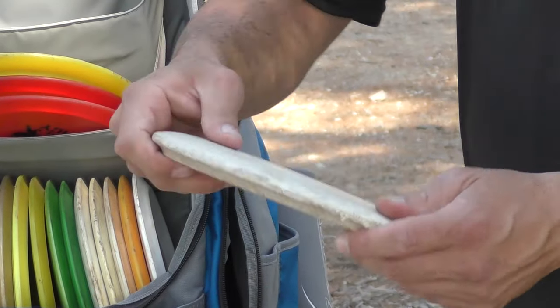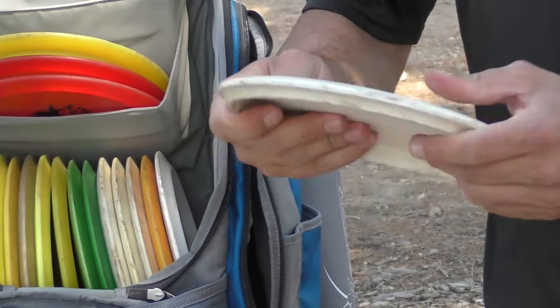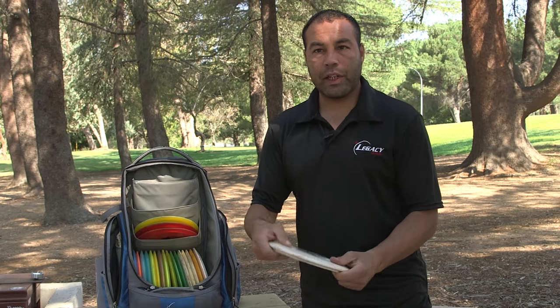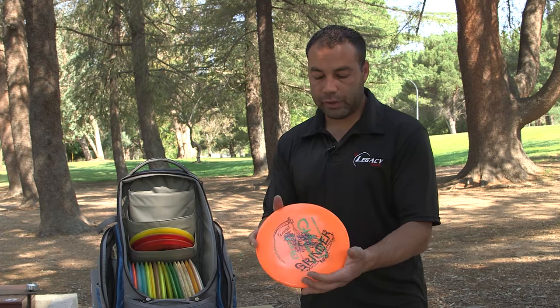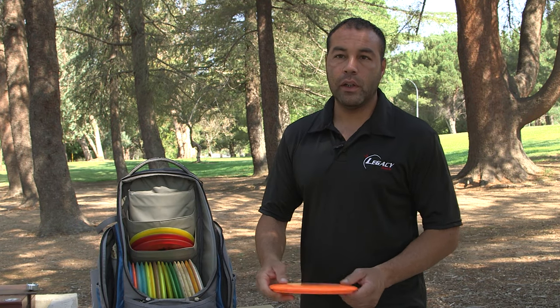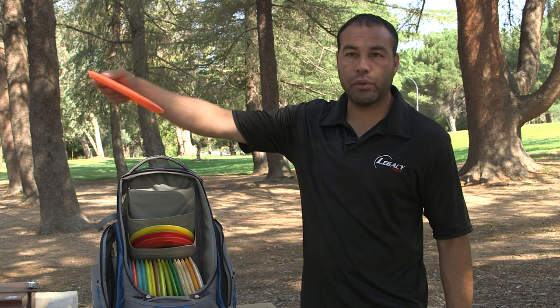This is my Protege — I can hyzer flip this for straight shots. This is my stable one, stable to straight, and it's starting to get broken in now. So I moved up to an Icon Ghost here — this is stable and will fight the wind. I can throw it pretty hard and it'll just hold the line; it won't turn over at all.